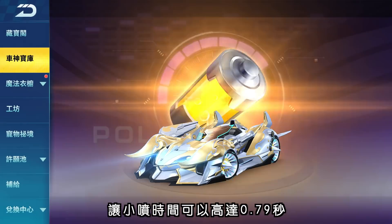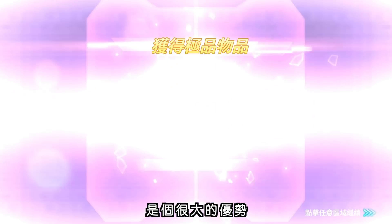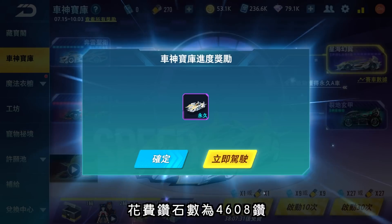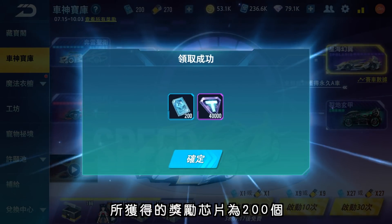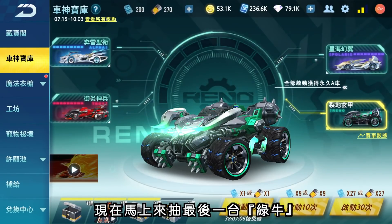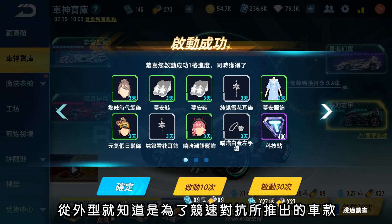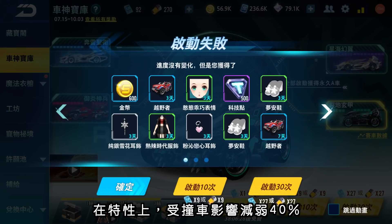星海幻翼的小喷动力、速度、时间加18%，让小喷时间可高达0.79秒，在抓地平袍为主的道具赛是很大优势。兔兔的星海幻翼共抽了324抽，有140抽是免费神牛芯片，花费钻石数4608转。获得第三台后奖励芯片200个，有充分理由继续抽第四台。最后一台绿牛由雷诺重工推出的列帝悬甲，外观如越野车设计，特性为受撞车影响减弱40%。